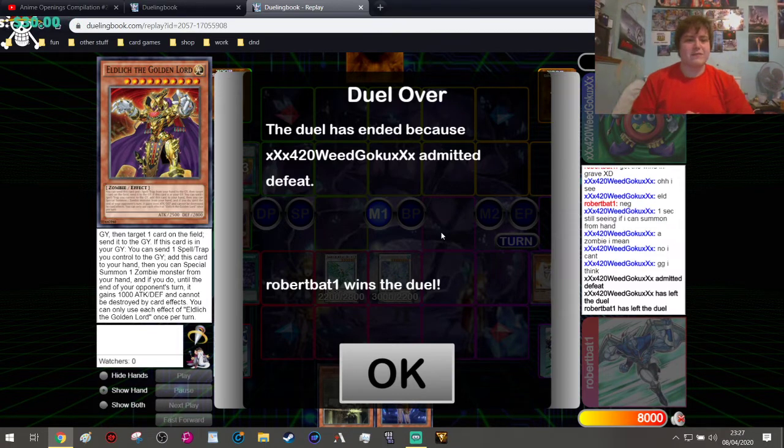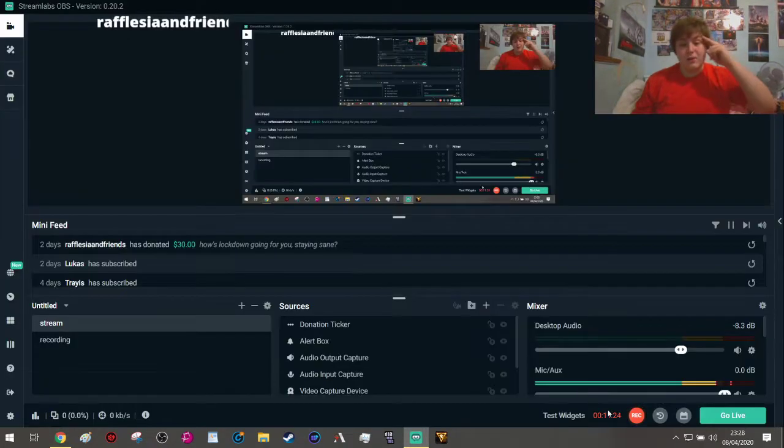Seeing as the Elder Lich is running around everywhere, I thought it would be cool to show you the power of the Ademancipators, and also show a bit of the Elder Lich as well. Thank you so much for watching. If you want to see more of these Dueling Book replays, let me know in the comments below. I always do bits of testing on Dueling Book and like to play ranked — that's where I can get the best testing, especially since we're in quarantine. If you want to see more, press the like button and comment below. Don't forget to like, comment and subscribe — Robat1, signing out.